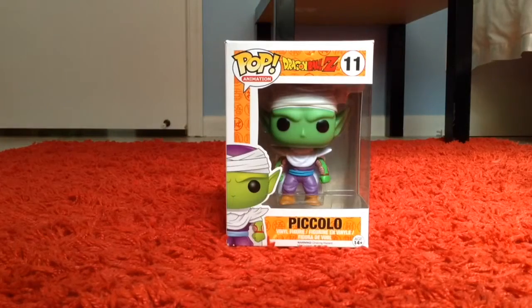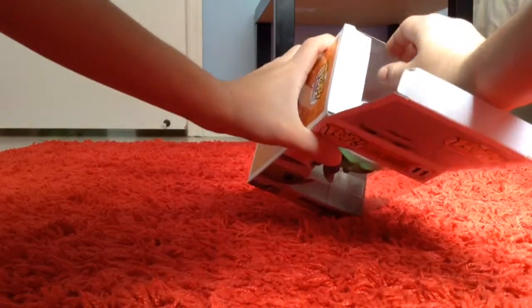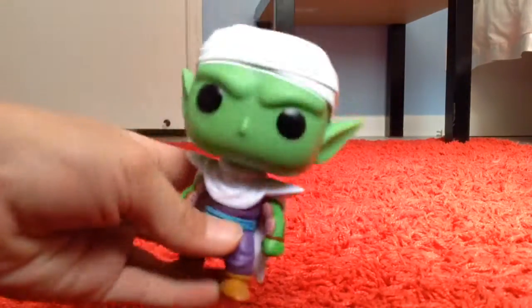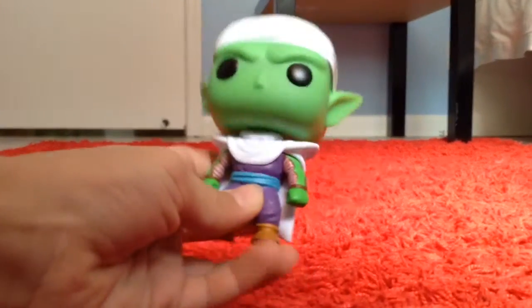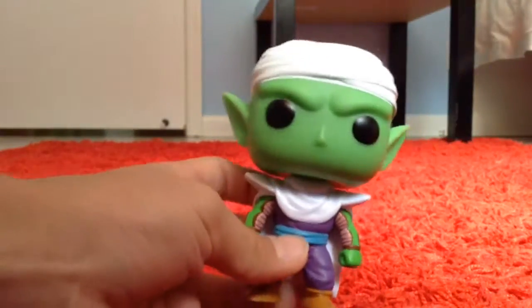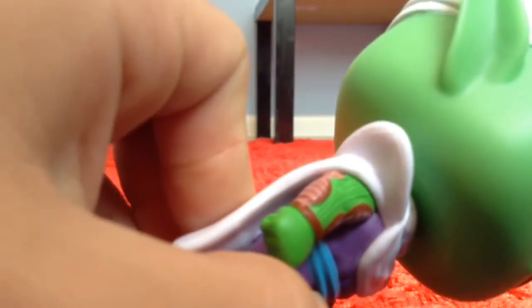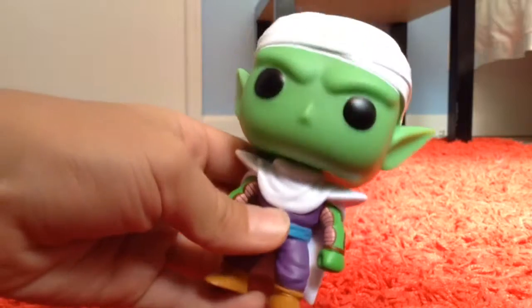First, here we have Piccolo — a guy who lives on planet Namek but came to Earth in Dragon Ball Z and trained Goku and Gohan. Here's Piccolo, and there's a lot of detail. He has his turban thing, those pointy ears, green skin, serious eyebrows, his little robe cape, and on both his arms there are some sculpted pieces which look cool. Really detailed figure, I like this. That's Piccolo.